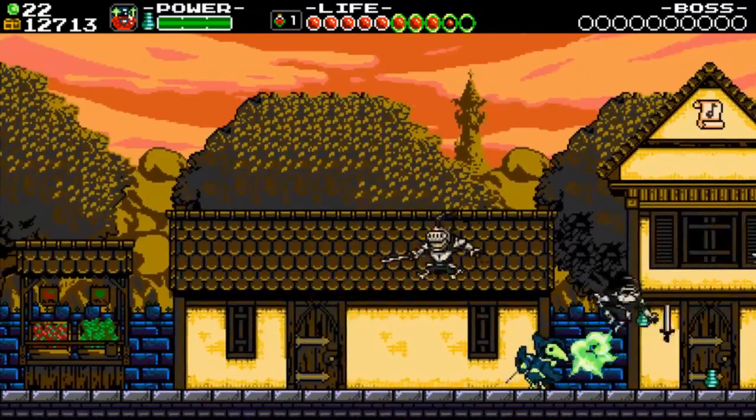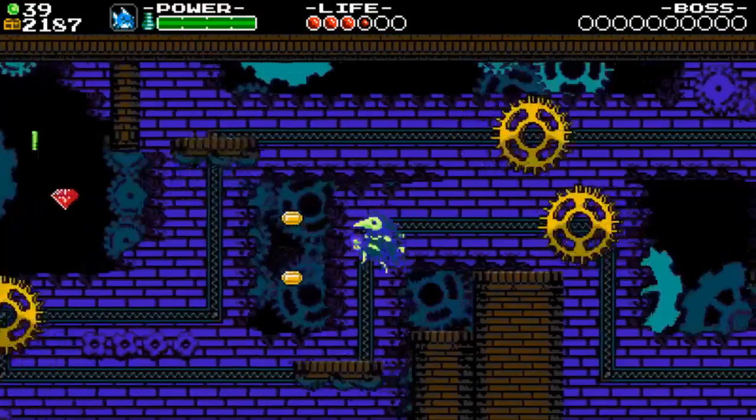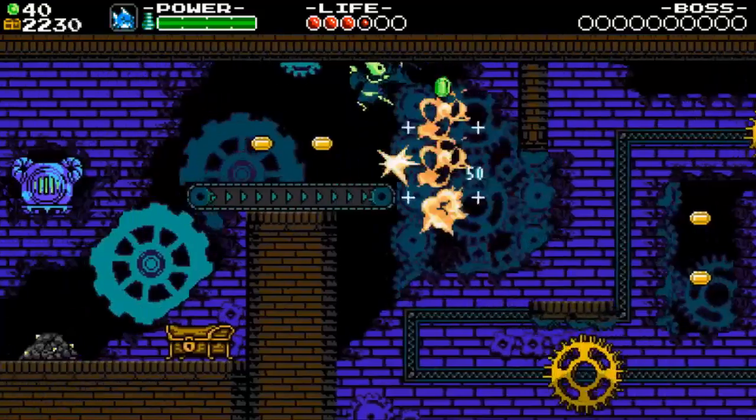Everything in theme is much more villainous too — instead of being a hero trying to save the world, you don't care who gets in your way, and you can even take out your own henchmen at will. This all adds to the idea that this new campaign is so drastically different from your first quest.